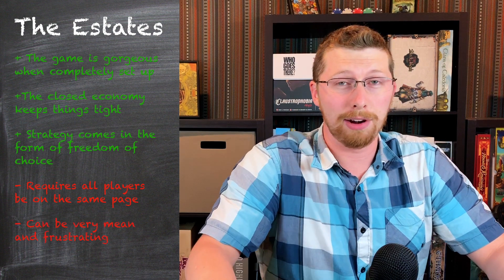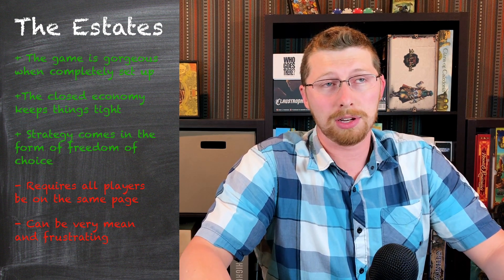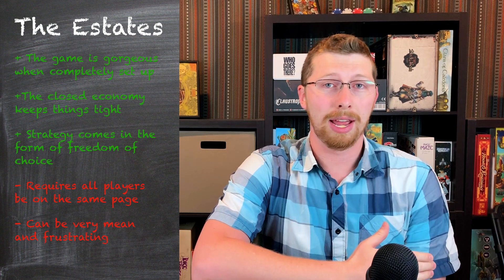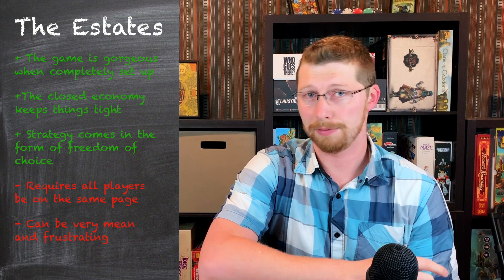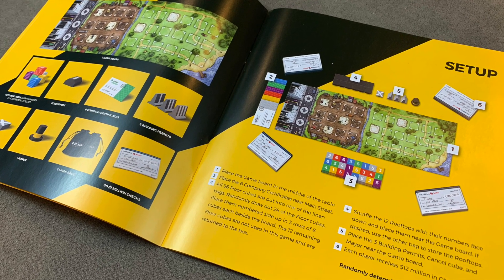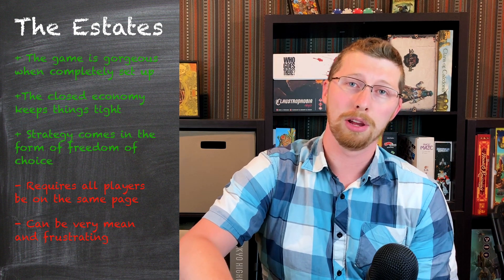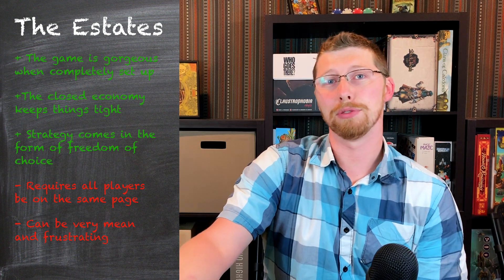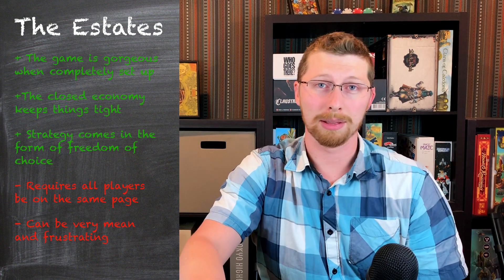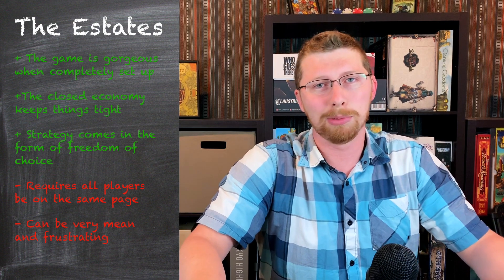Another negative: the game can be very mean and frustrating. The scoring works so that it's possible to score negative points — you only score positively for buildings you own in streets that get finished. Unfinished streets score negatively, and the mayor, depending on placement, can double the score for a street for better or worse. So half the game is scoring points and the other half is making your opponents score negative points. You might buy someone else's building and place it in a row to cause them negative points, or buy the cheapest roof to limit their score. Often you can't do anything about it — you just watch your real estate empire crumble. Some people enjoy that; others might find it too much.